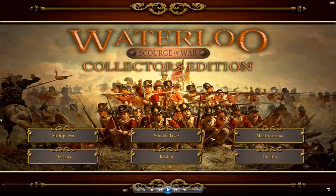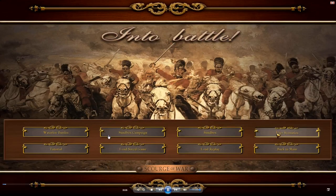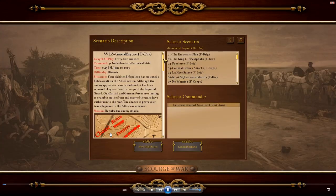Welcome back to Scourge of War Waterloo. We've reached our 20th episode, and we're going to be looking at one of the final division scenarios in the game - General Bayonet. These final two division scenarios deal with the final phase of the Battle of Waterloo: Napoleon's final attack on Wellington's center with the Imperial Guard, his last desperate gamble to break the Allied center and win the battle.